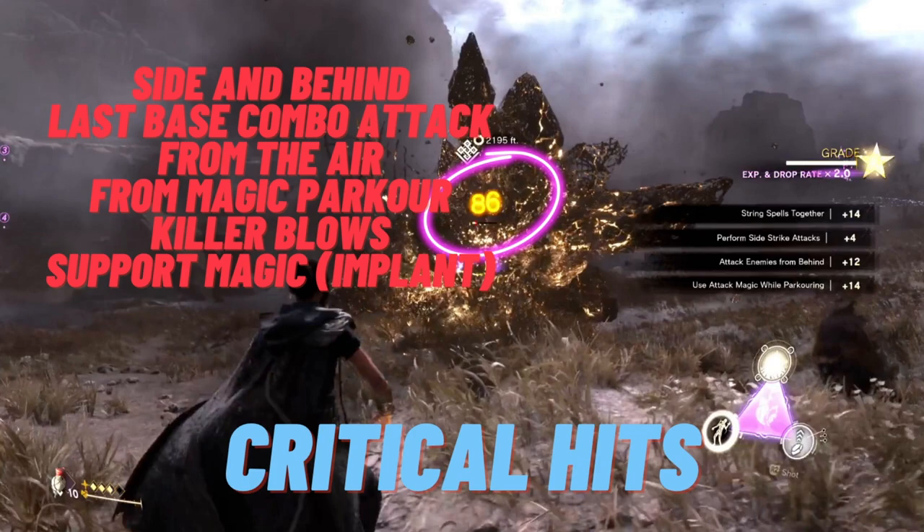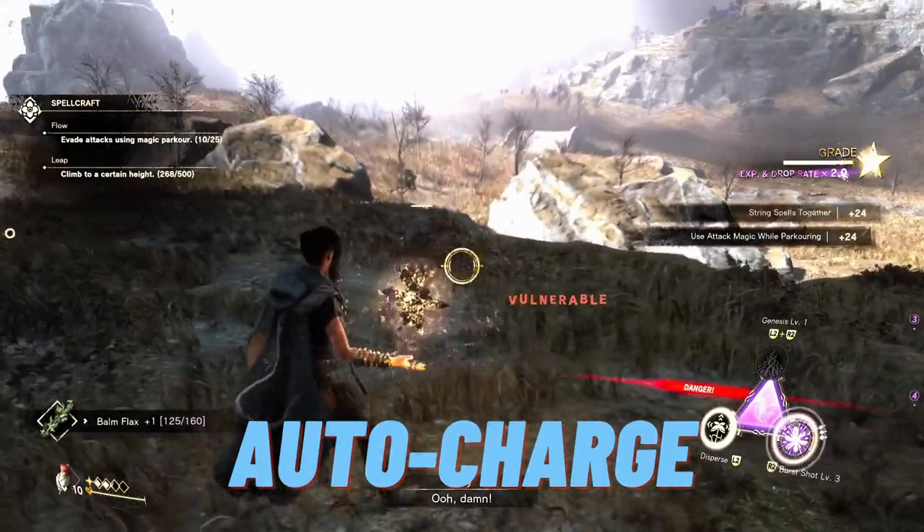One of the nuances worth highlighting is critical hits. The game tells you a little about this but not a lot. Critical hits are these yellow numbers that pop up when you're using attack magic and support magic. Specific situations where you get critical hits include: attacking a bogey on the side or behind, the last attack in a base combo — typically a three or four phase combo tapping R2 — attacking while in midair or during magic parkour, a killer blow which is considered a critical hit, and some support magic like Implant which will help you get more critical hits.